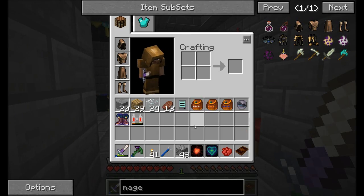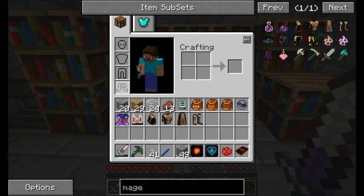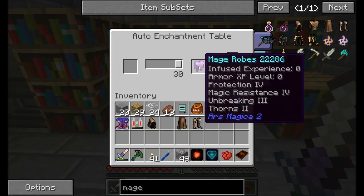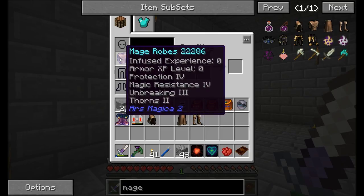Let's take a look at enchanting the armor now — here's the cool part. I'll toss the robes into the enchantment table and see what we get. I got Protection 4, Magic Resistance 4, Unbreaking 3, and Thorns 2. That's really nice! See what I mean about the armor being really, really enchantable?